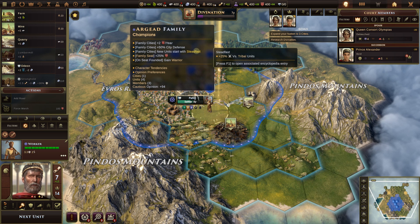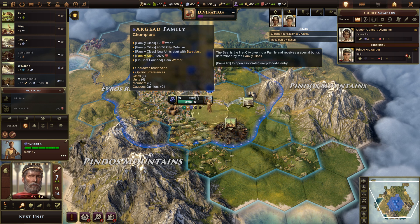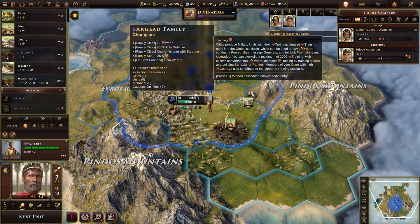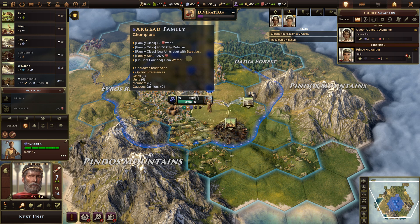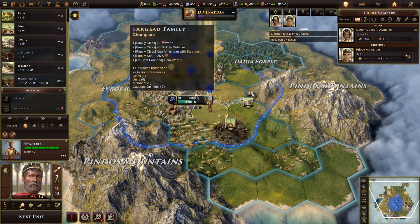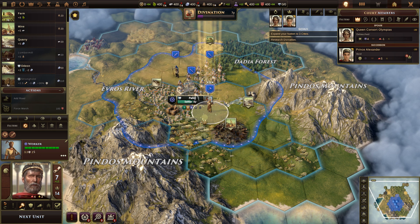We'll research Divination — you can see it's now our research topic. We had the settler found the city as the Argyad family — they're the Heroes — so we get a plus two training per year for every city founded by this family, plus 50 percent city defense, and new units start with Steadfast. Steadfast gives plus 25 percent both attack and defend against tribal units. The family seat, which is the first city founded by this family — Pela — also gets plus 25 percent training, and on the seat founding we gain warriors.